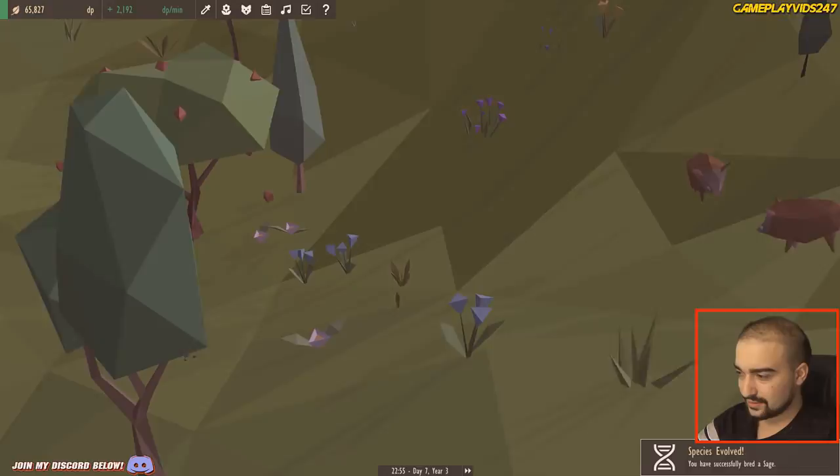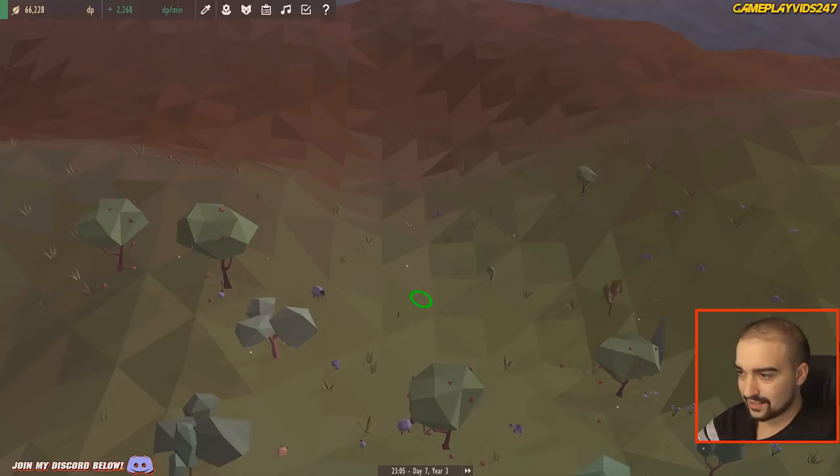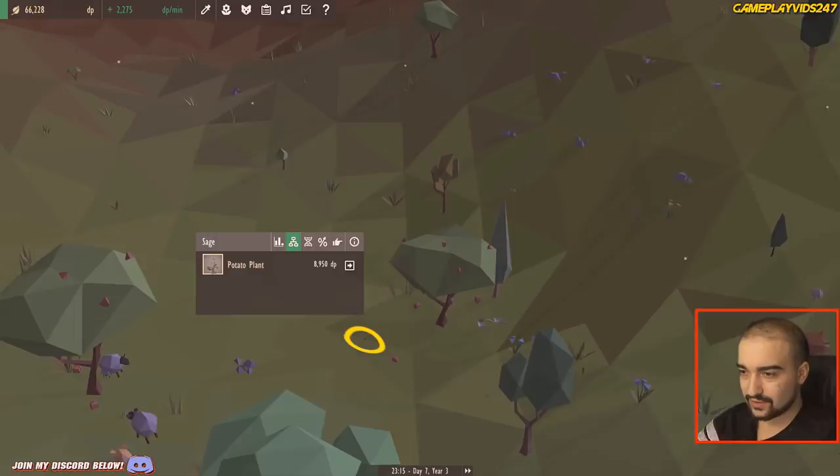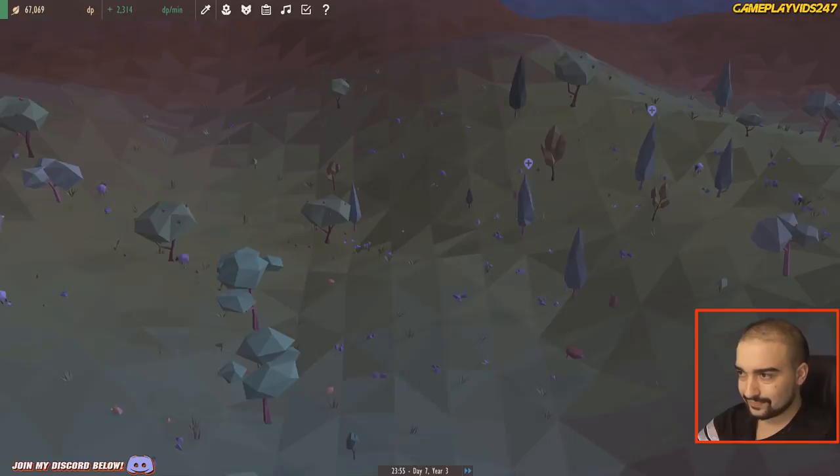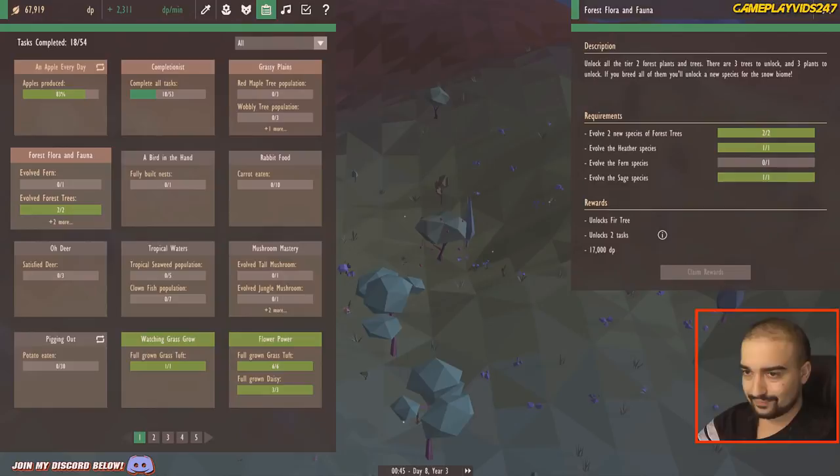The sage is down here. We'll just place it in the middle of the field. Full health as well on the sage — great stuff. I can make a potato plant out of it but I need an acer tree and an 80% increase in forest, or above 80% forest. That shouldn't be too difficult. Eventually I will need potatoes apparently.